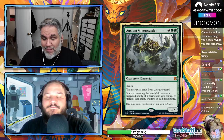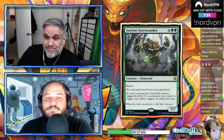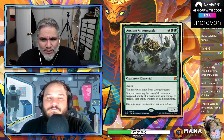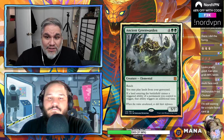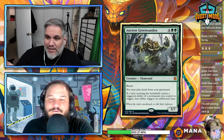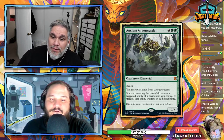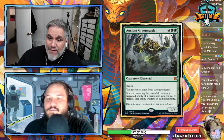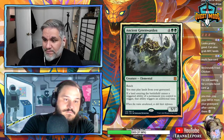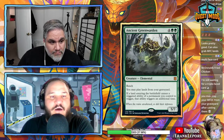Ancient Green Warden seems like it's going to be great in Commander format but not in Standard. It's a 5/7 for six with reach. You may play lands from your graveyard — seems good. If a land entering the battlefield causes a triggered ability of a permanent you control to trigger, that ability triggers twice.